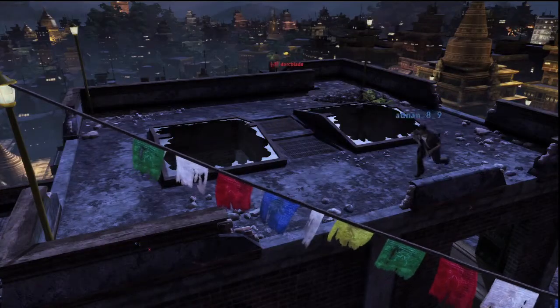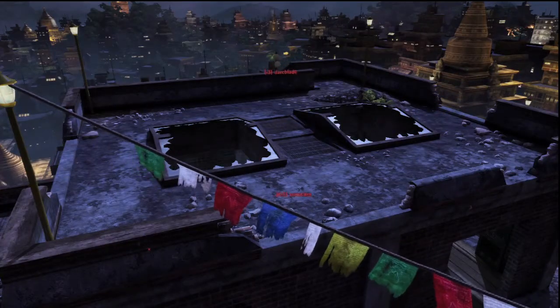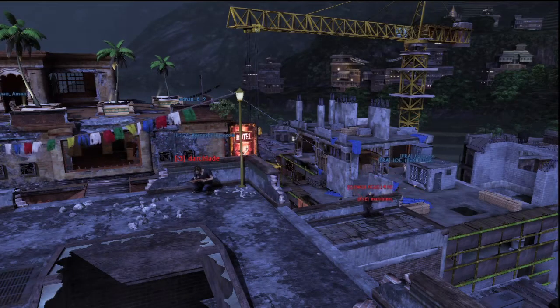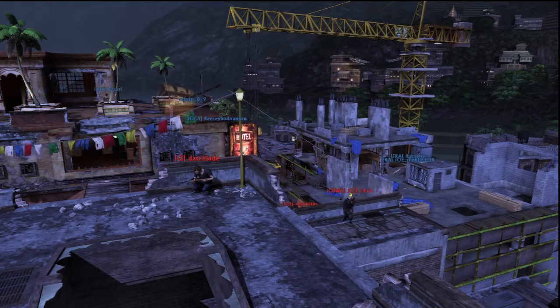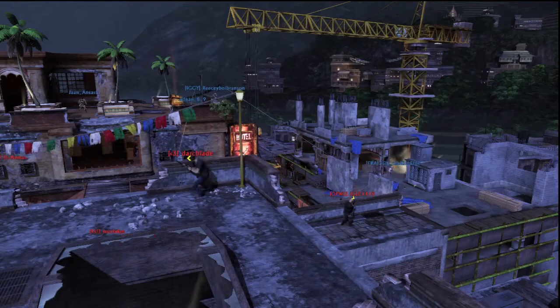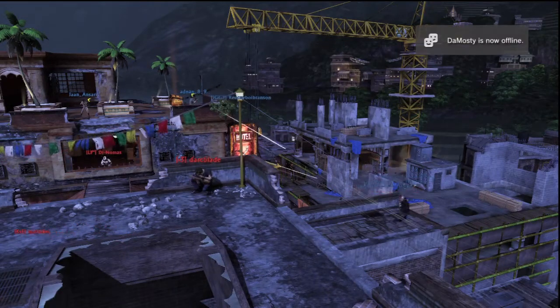Up here you'll find one of the highest points on the map, the other being on top of the hotel building. You'll normally always find a sniper up here as it offers nice protection and a good view of the battlefield. Just be aware of your surroundings, as you don't want to be shot or attacked from behind.